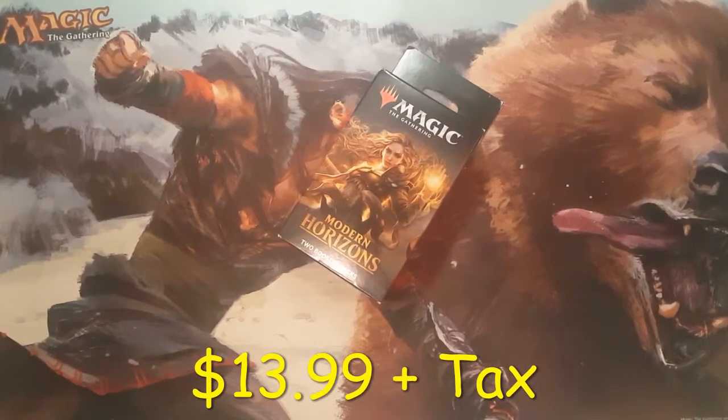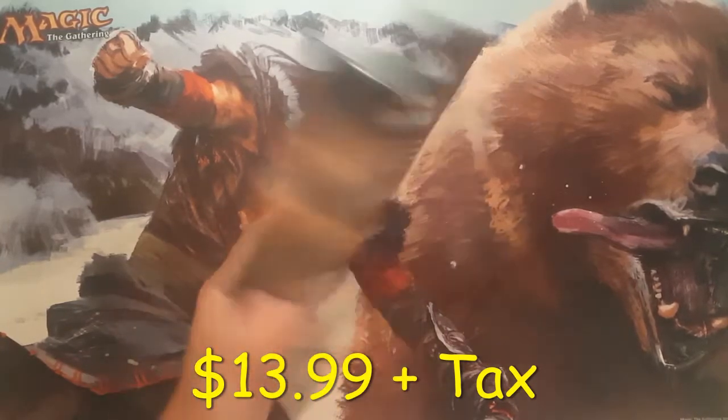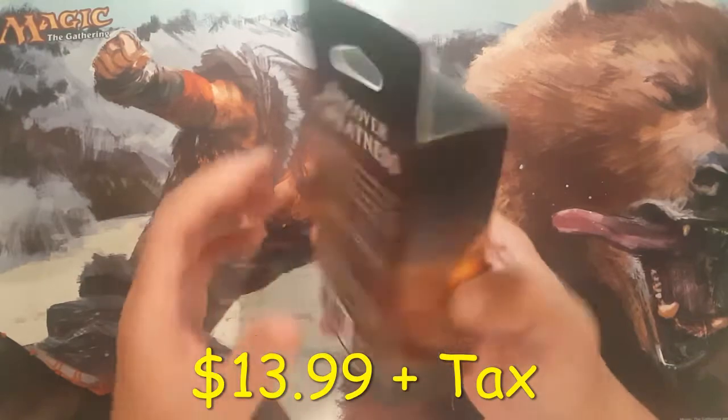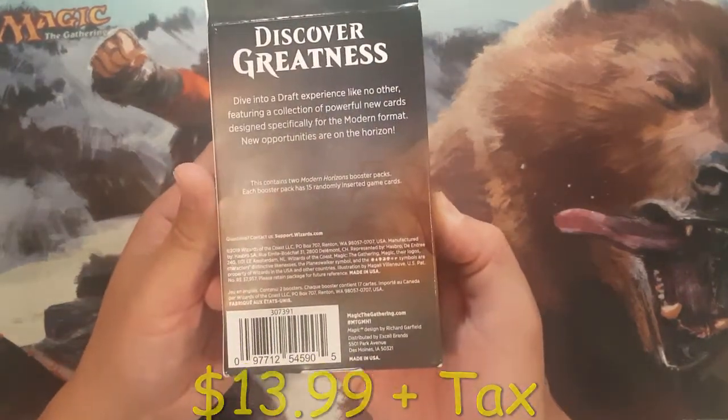Hey guys, welcome to episode 8 of Discovering MTG. Today we've got a blister 2-pack of Modern Horizons, and it seems like this product is distributed by XL Brands out in Des Moines, Iowa.